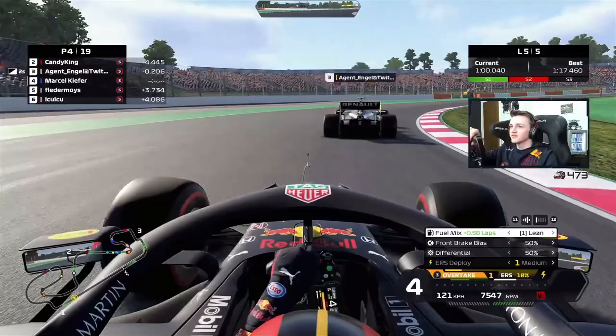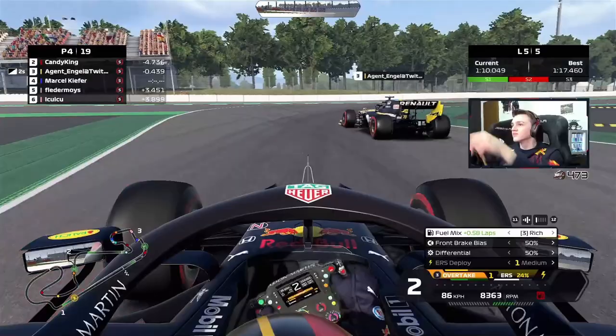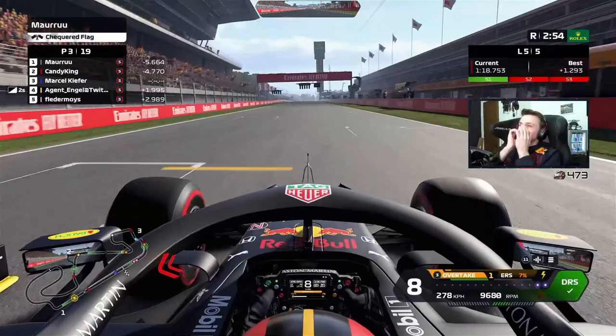We try our best: I go wide and then get a better run out, but he closes the door on the outside — I thought there would be a gap but it wasn't there. I fake it again to go down the inside; he has to defend, and with that it compromises his whole line through the chicane. We actually get a run all the way down the straight. It's a photo finish, super close, and we actually overtake him — but the game sets us back for some reason. We are still ahead with a two-second time penalty. P3 in the end — that was a good race.